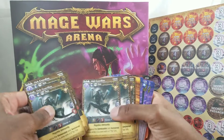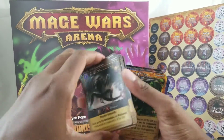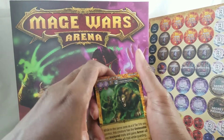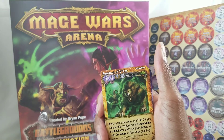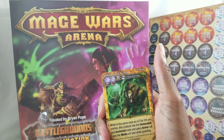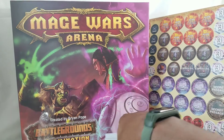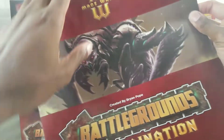There's like 12 of them. Signal of Vatar — while in the same zone as a Vatar Orb you control, this creature has the unmovable and anchor trait and gains armor plus two and melee trait while guarding. Let's read the book a little bit and see what we're actually looking at.